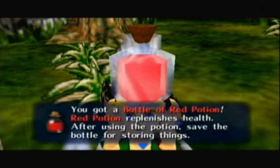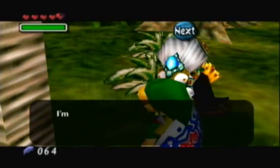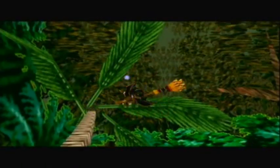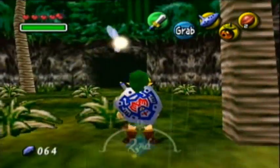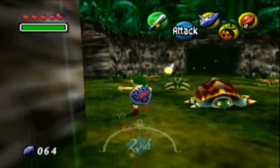Red Potion replenishes health. After using the potion, save the bottle for storing things. I'm heading back to the potion shop for now, so I'm counting on you. And she goes back to the potion shop through the treetops — she doesn't fly through the treetops epically. She just screws us over and warps away.